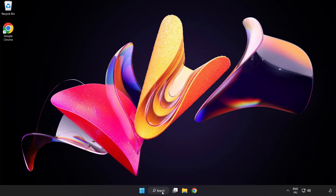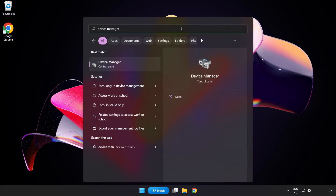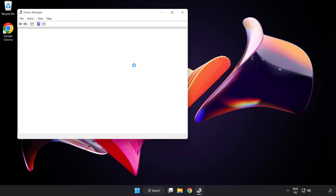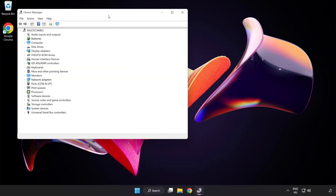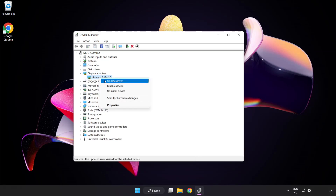Click the search bar and type Device Manager. Click Device Manager. Click Display Adapters. Select your Display Adapter, right-click and click Update Driver.